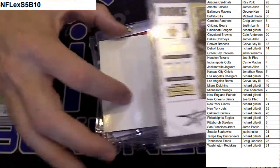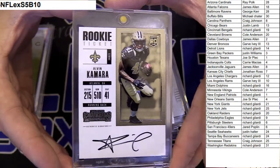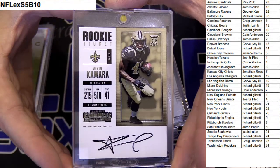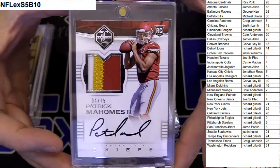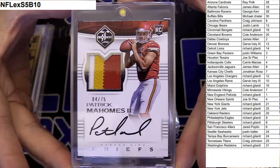Next up we got a Contenders rookie auto Alvin Kamara, going out to Joe. Very nice pickup there, Kamara on the board. Next up, how about Pat Mahomes patch auto from Limited, four out of 75 — Jonathan Ross.